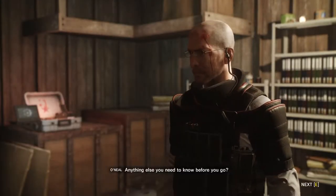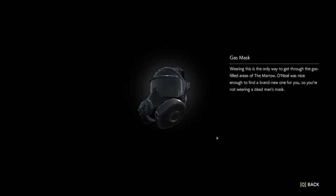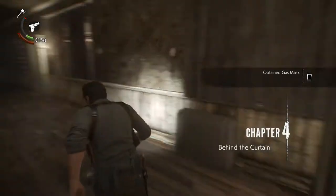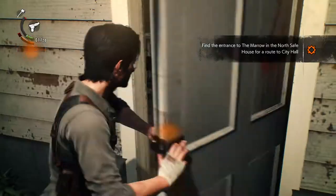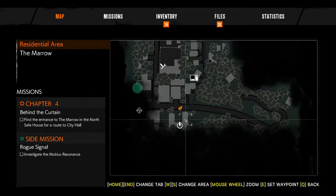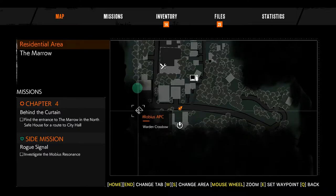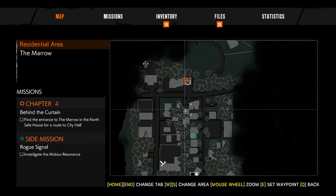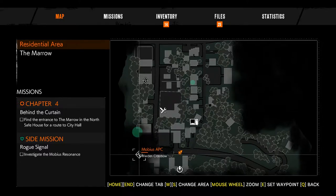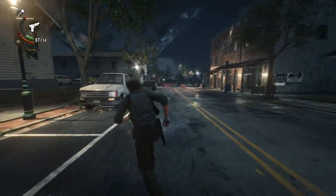Anything else you need to know before you go? Just kind of blur it out in the background. Alright, whatever. Okay, there we go. Warden crossbow. Alright, so that's where I'm trying to go. Should I do side missions for right now? Maybe not. Oh shit. I do kind of want to go figure out what that is over there, real quick.